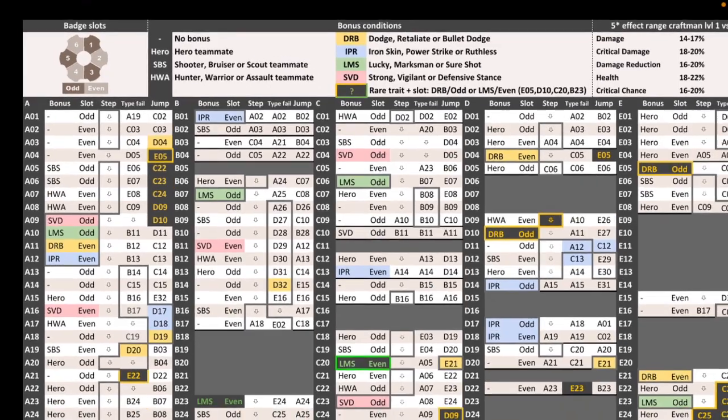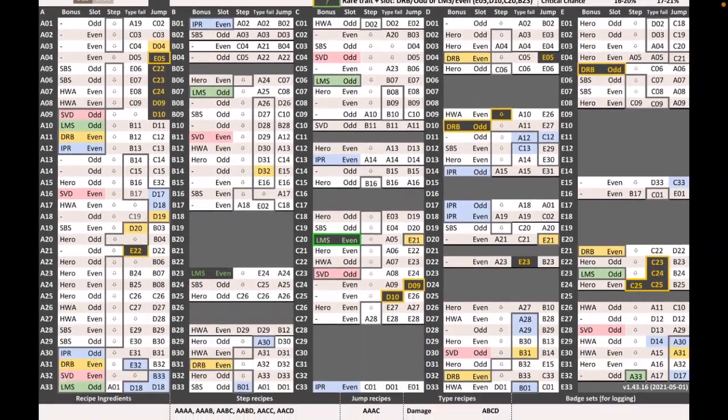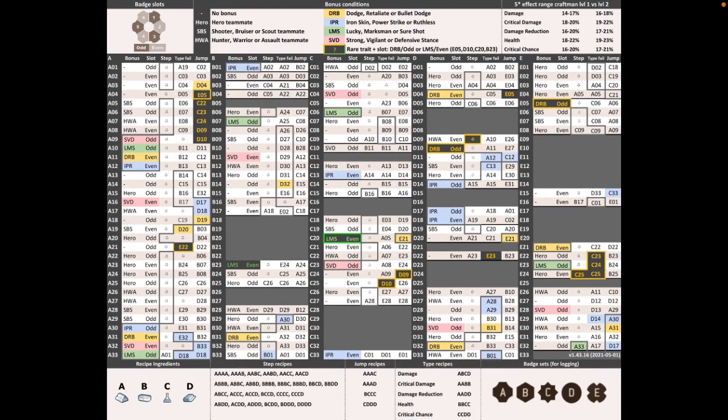I print one off because I find it a lot easier to use when it's printed. The reason you want to use this chart is because components are very rare, and when you use all five of your legendary components you want it to be the badge you want, but more importantly you want it to have a bonus condition which is useful. Nothing worse than using all your legendary badges to go for a damage reduction and you get it with sure shot or a bullet dodge trait that very few people have. This chart can help you choose what bonuses — or give you a better chance of the bonus — that you want.